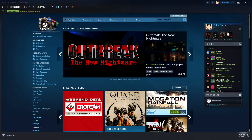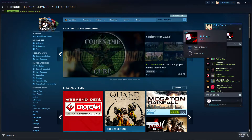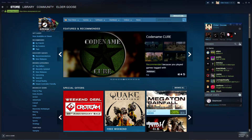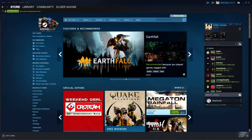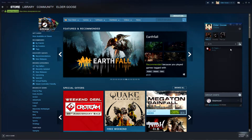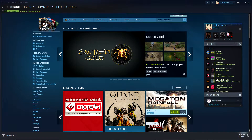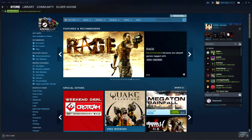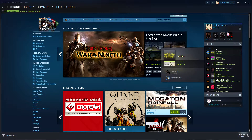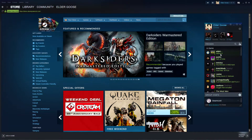Another thing you're going to notice is this Favorites section. It starts out as an empty space, but when you drag anybody up, it's going to create the Favorites section and allow you to populate it with people who you're going to talk to the most on Steam. You can also quickly pull people out of it if you don't want them there anymore. They also added in a sort-by-game section.